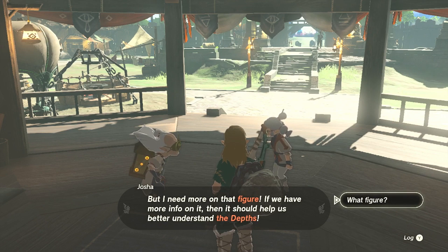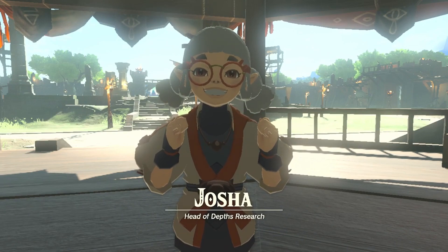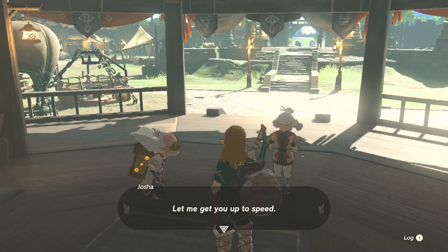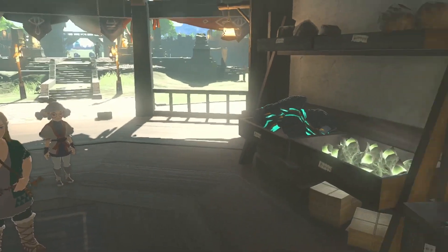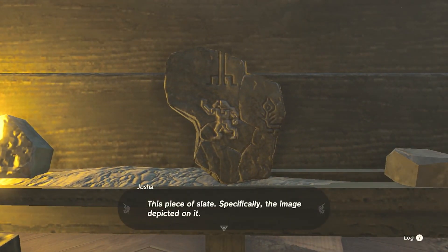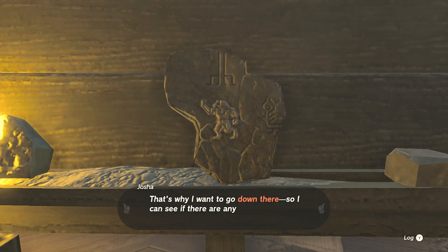Robbie says he needs more info on that figure — if they have more info, it will help better understand the depths. Joshua reveals he's the head of depths research. Some team brought back artifacts from a journey into the depths and one of them caught his eye — a piece of slate with an image of a figure standing on two legs with one arm raised. Joshua's theory is it could be evidence that mysterious people once lived in the depths.